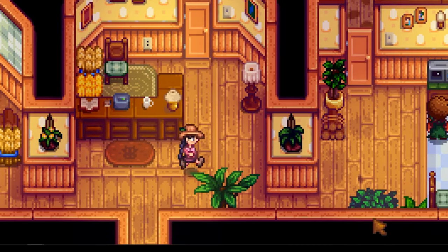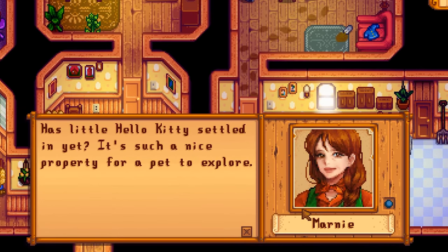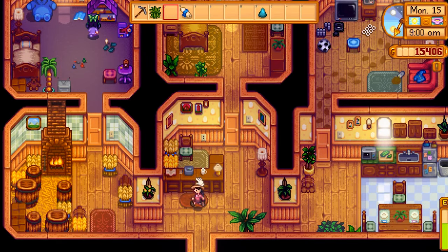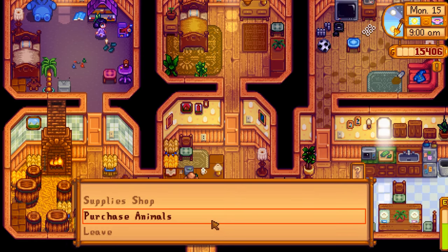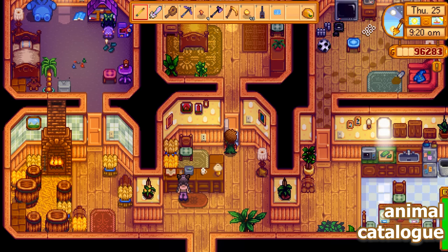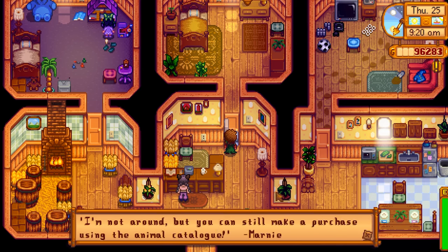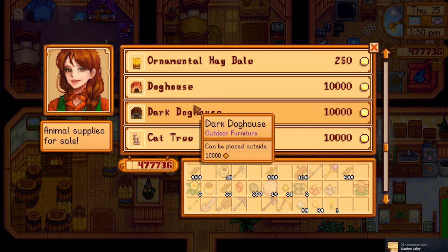So if you're tired of waiting for Marnie to go back to her shop from standing in front of her microwave, even though you're 100% sure she saw you standing there waiting the whole afternoon, this one is for you. It's called the Animal Catalog. Once you have this, even though Marnie is away, you can always buy, adopt pets, or even buy supplies from her shop. Just open the book and learn how it's done, and voila — you won't feel frustrated anymore going all the way down there.